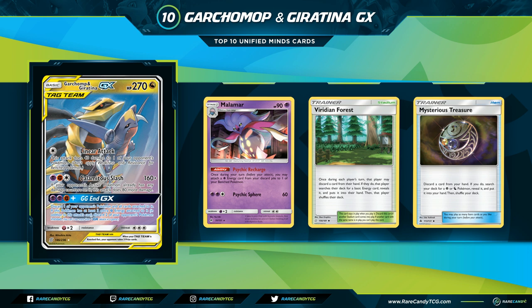Starting our top 10 strong, at number 10 we have the Tag Team Garchomp & Giratina-GX — a Dragon-type Basic with 270 HP and three strong attacks. The first attack for one Colorless is a linear attack doing 40 damage to any opponent's Pokémon, not applying weakness or resistance to Bench Pokémon. For Psychic, Fighting, Colorless you do 160, and if your opponent's Active has any damage counters on it this attack does 80 more — effectively three energy for 240.